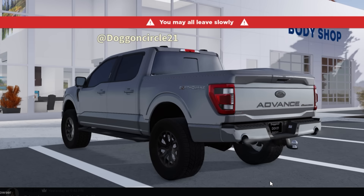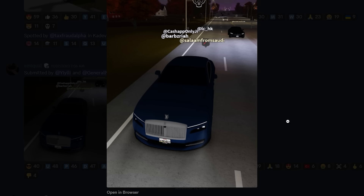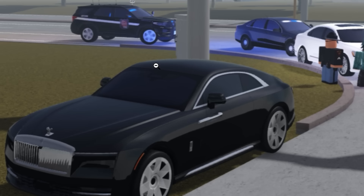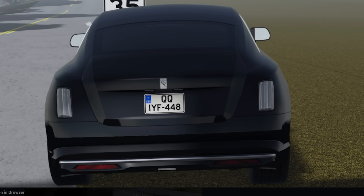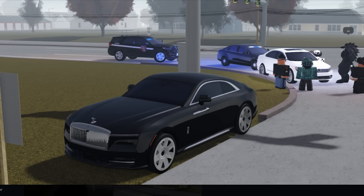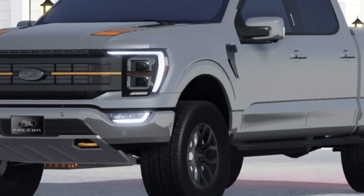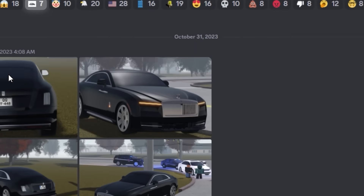We also can't forget the other leaks — it looks like a new Ford pickup truck, and it looks like one of the devs was driving it. So who knows if Greenville will still add real-life cars, since they likely have many builds ready that just haven't been added yet. We also have a Rolls Royce Spectre — the electric Rolls Royce — which has been anticipated for a very long time, though I have no idea if they're still going to add it.